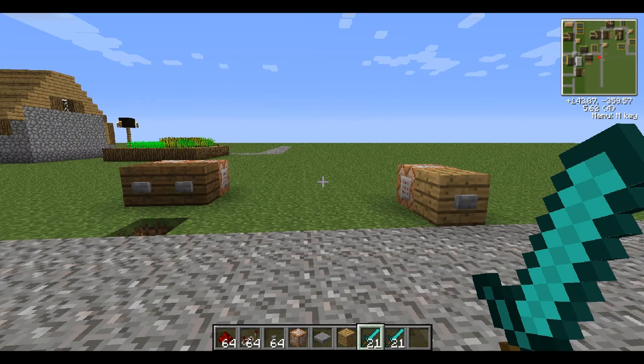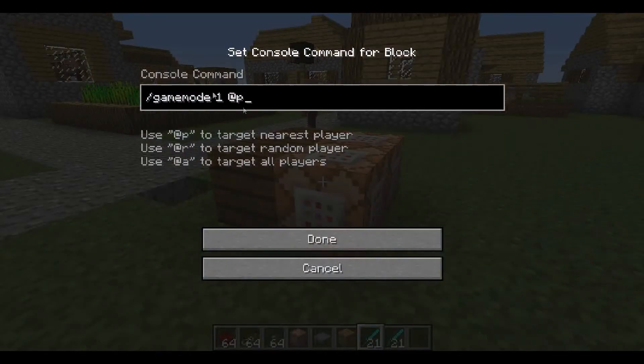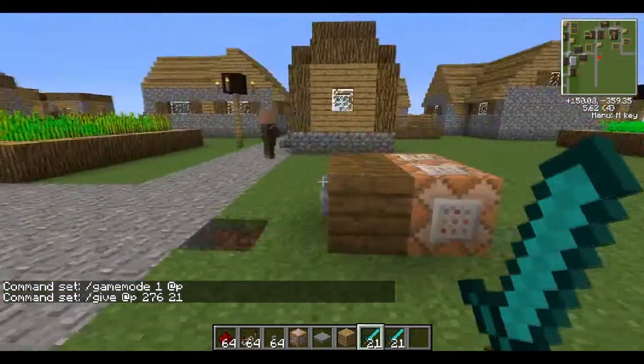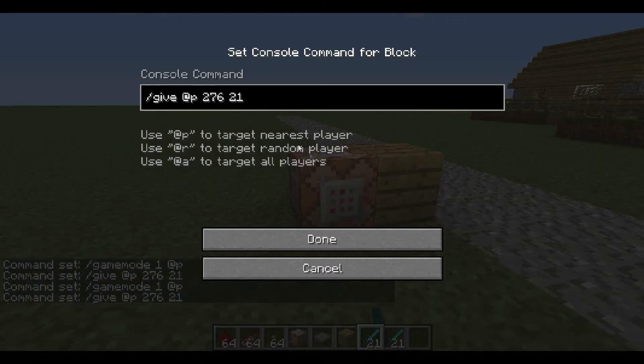You can do slash time, blah blah blah. Usually if you're going to do that and it's not directed to a player, you place the player indicator after the command. But if you have something like slash give, then you place it before the item ID. So the player indication for commands like time is after the command.